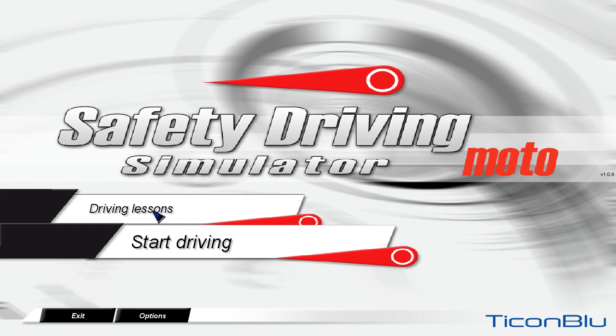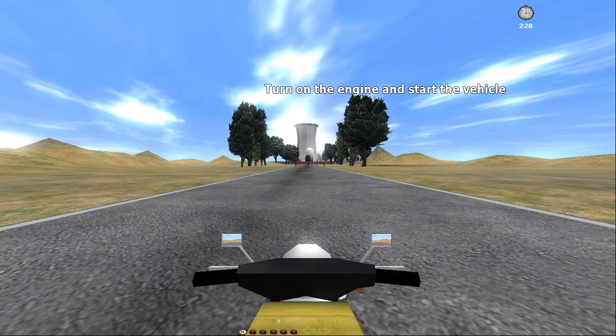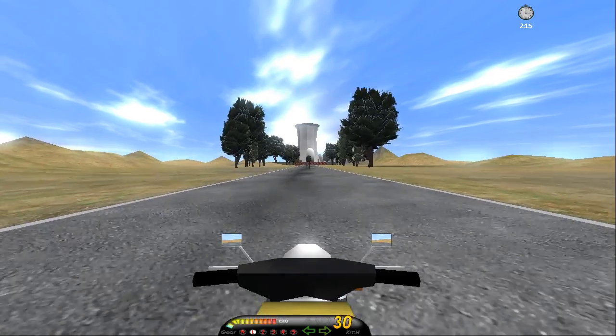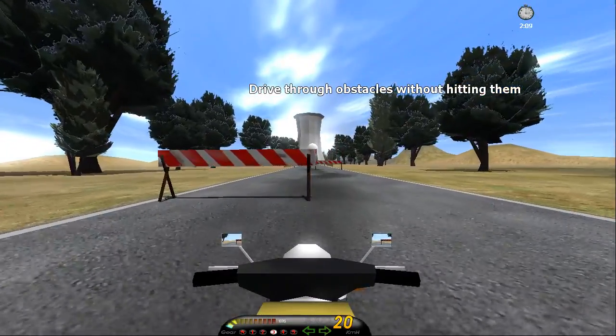Well, this is something else — unbelievably bad. This is Safety Driving Simulator Moto. So this is like the tutorial: turn on the vehicle and start the vehicle. It doesn't tell you what key it is, even after I rebound all the keys. So you start, you're not in gear, you shift into gear and it says drive through the obstacles without hitting them.